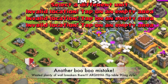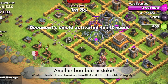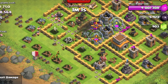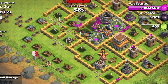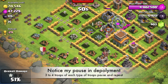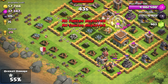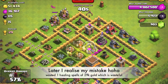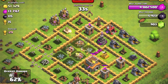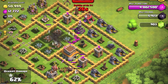I hate recording with this display recorder because sometimes it just delays my actions — I just wasted a lot of wall breakers on that side. Now I'm collecting all their resources on the inside. I'll deploy a single healing spell to try to get a hundred percent of the storage. I've taken all the storages but unfortunately missed some of the gold.